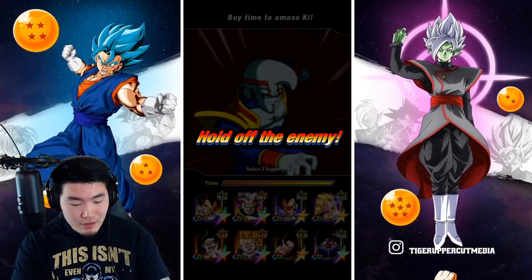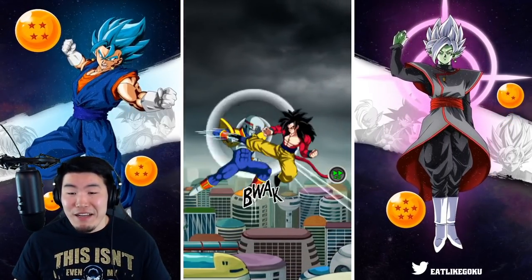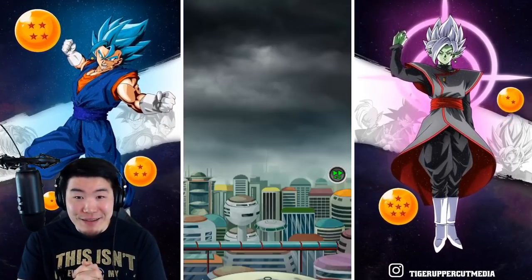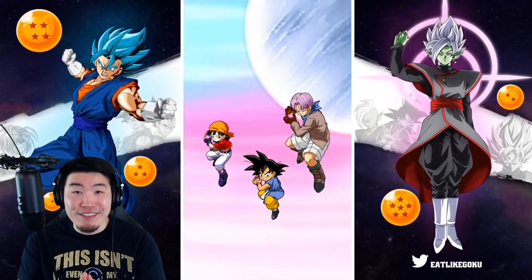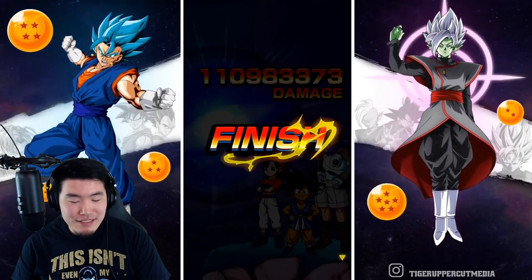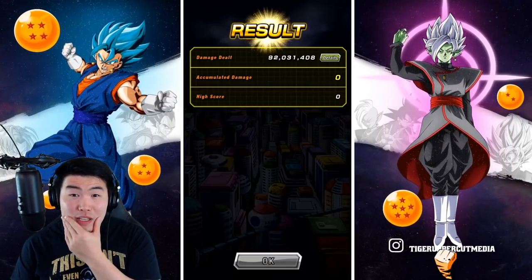Here we go — I'm going to go for Goku, Goku, and Goku. Maybe I should have gone for the AGL Super Saiyan 3 Goku. Anyway, it's too late — we picked our guys, so we're going to stick to it now and pray for a good score. Give me that 120. It would look really good on the thumbnail. Did I — I had a better score in my first run, right? Got like 113, 115 in the first run and then 110 in this one.